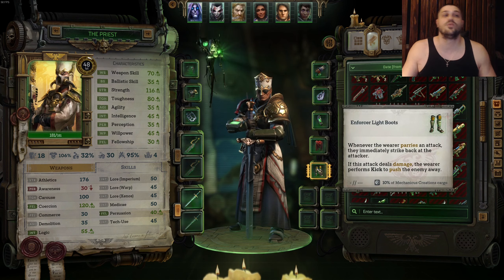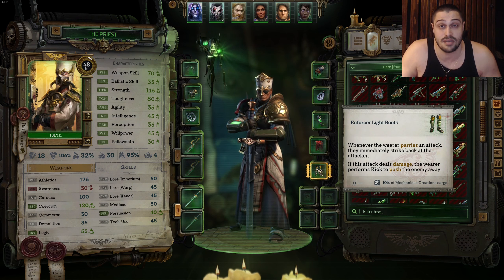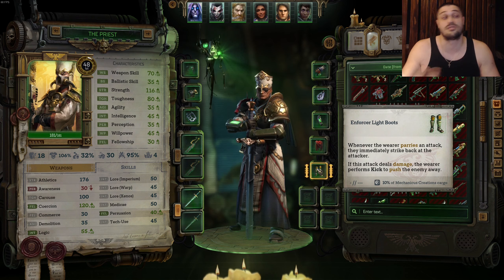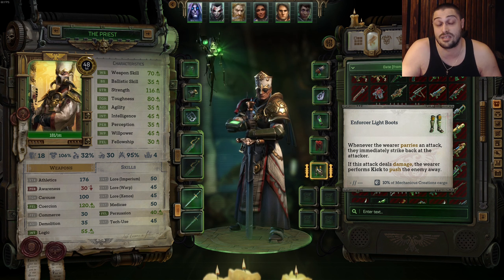For the boots, Enforcer Light Boots are extremely good — you will auto-parry everything and then kick enemies back, hurting them. Unyielding Beacon Boots are also very nice on this build. There are also boots that reduce the action point cost of Charge, which you can find early in the game — those are also valid options to carry during your run as a priest.